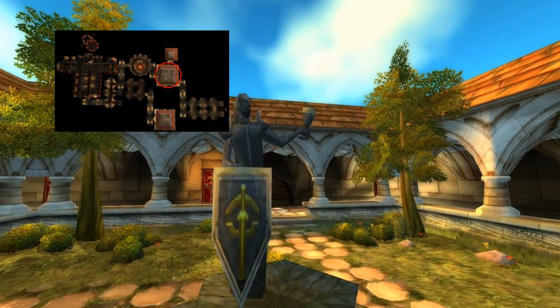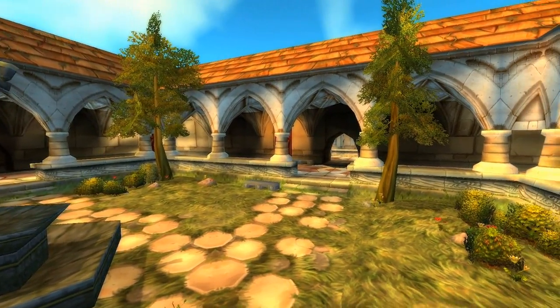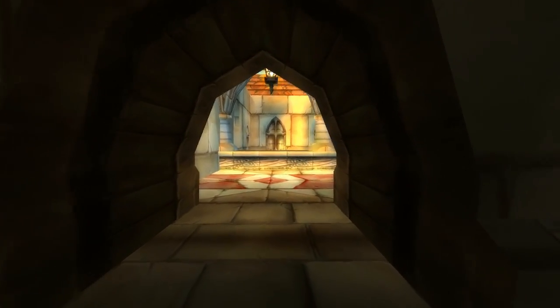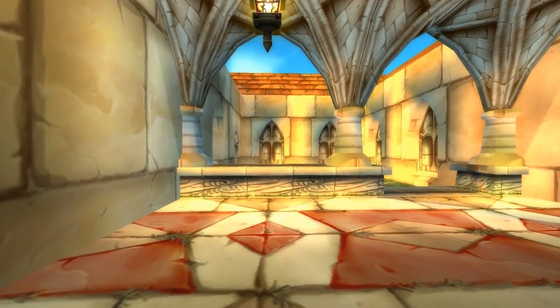If you head through those doors, the first area you will see is the Huntsman's Cloister. Looking back at the vanilla equivalent of this area, it looks practically identical. And even comparing to the Mists of Pandaria revamp, it's still very similar.